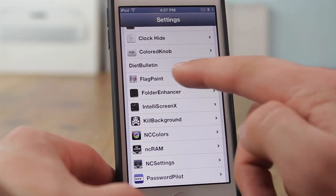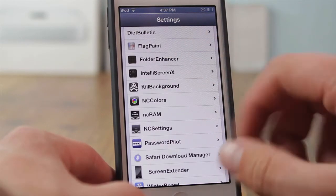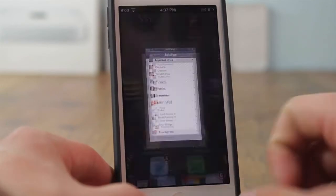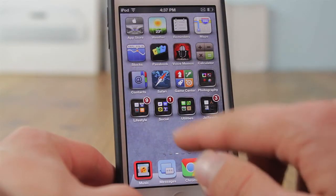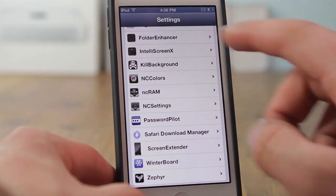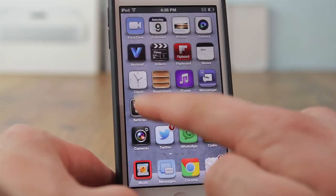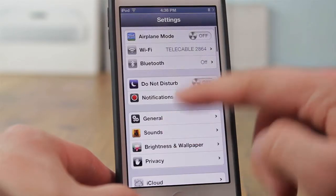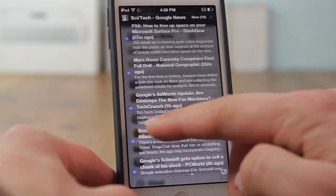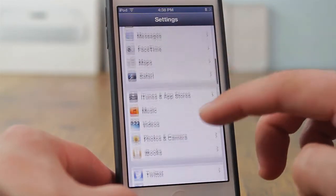DietBulletin shows notification banners the same height as the status bar. FlagPaint lets you customize banner colors. FolderEnhancer allows you to enhance your folders — as you can see, the folders look much bigger and better than the default iOS folders. I already showed IntelliScreenX. KillBackground places an icon in the multitasking tray that kills all apps at once so you don't have to close them one by one. NCColors adds a blur effect to the notification center, which looks really nice.